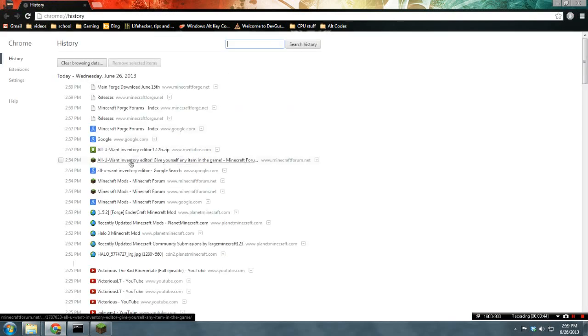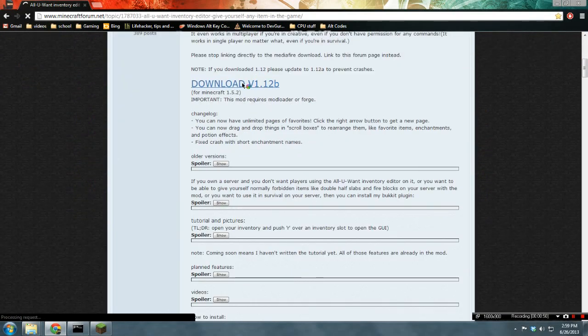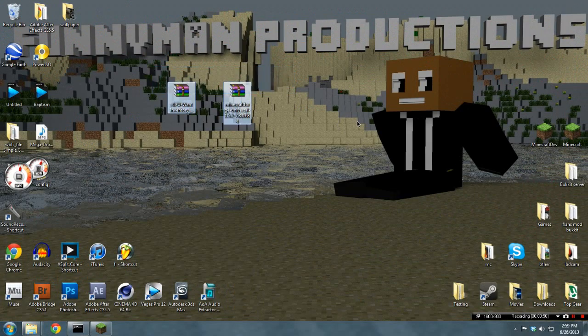Then let's go to the All You Want Inventory page. This is what you'll be linked to, and then you click on the Download button right there, and then click Download here. I've done that and saved it right on my desktop.